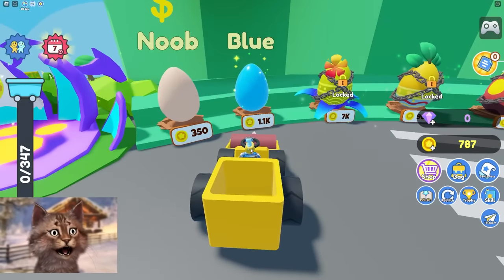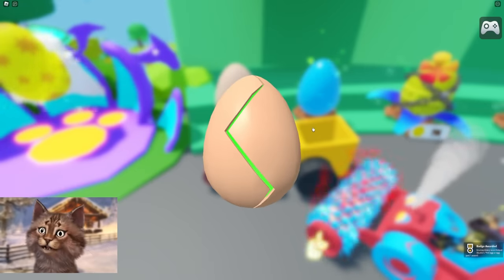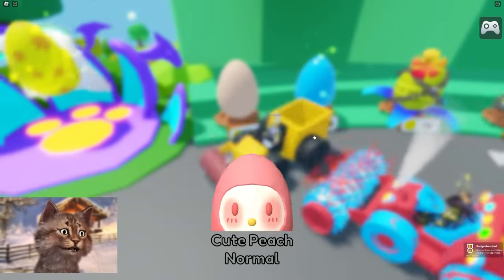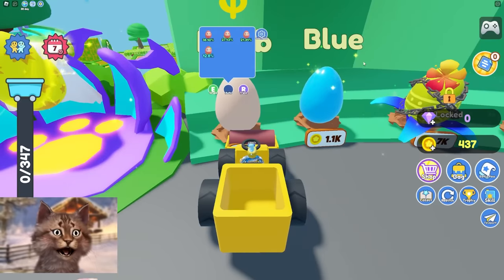I can get a pet now. I can get a blue one — that's probably even better. Let's get a noob pet because I'm currently a noob. We got a cute peach, and that increases my power by a tiny bit.